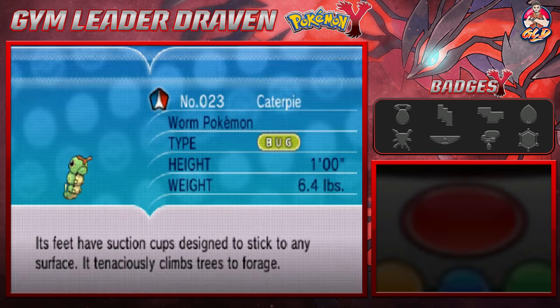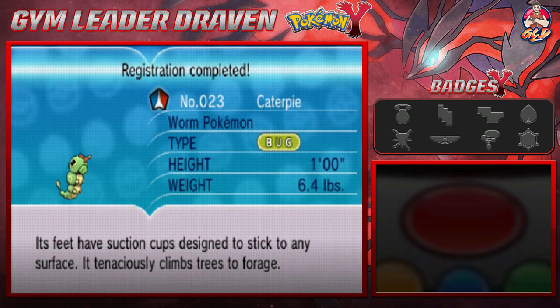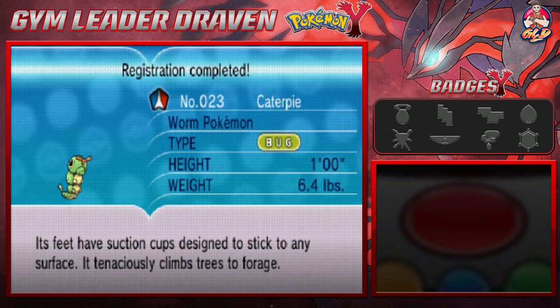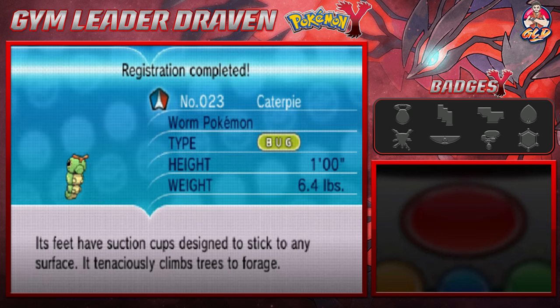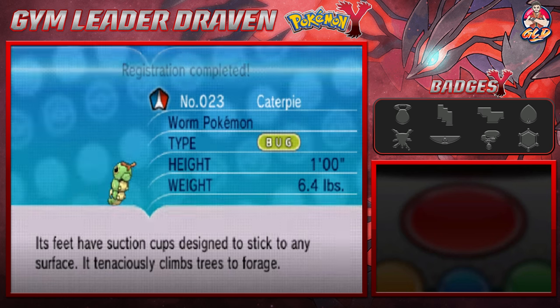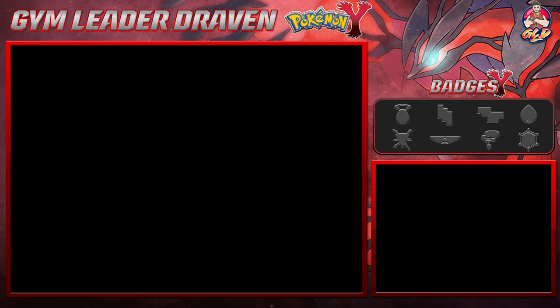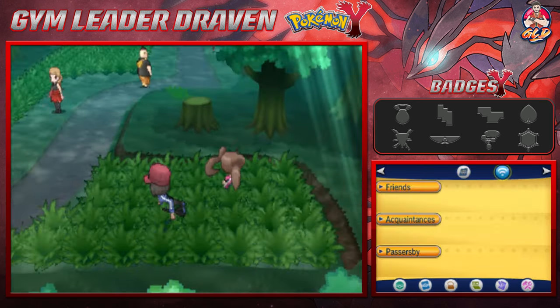Caterpie the worm pokemon — its feet have suction cups designed to stick to any surface, and it tenaciously climbs trees to forage. Not going to nickname that pokemon. Let us move on.